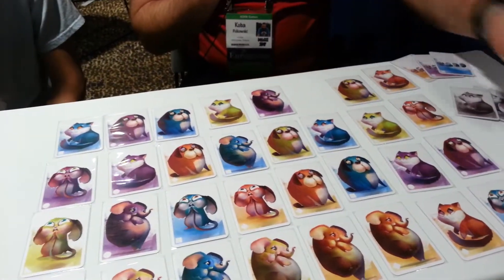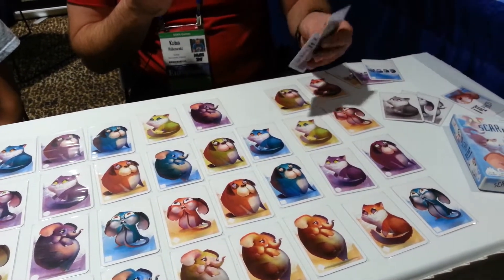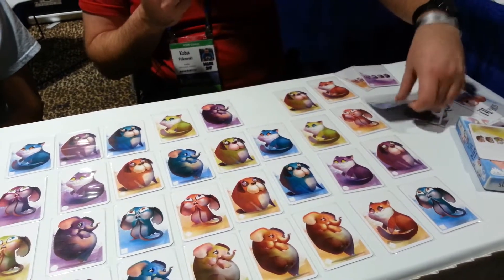Then everybody shows their goal cards and we count how many — in this case — yellow cards and dog cards are still in the game. Somebody else will have blue and cats, and so on. Who scores most wins.